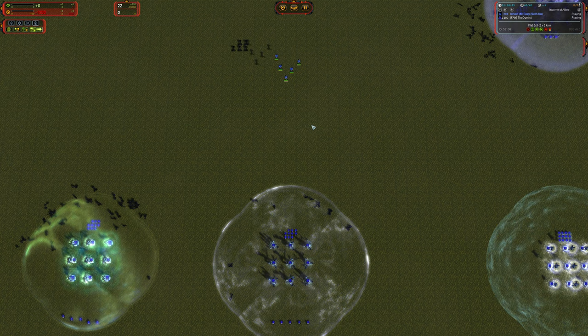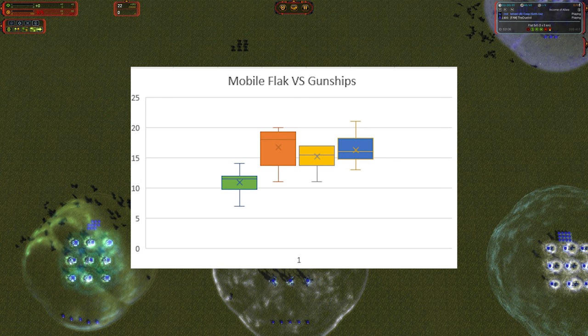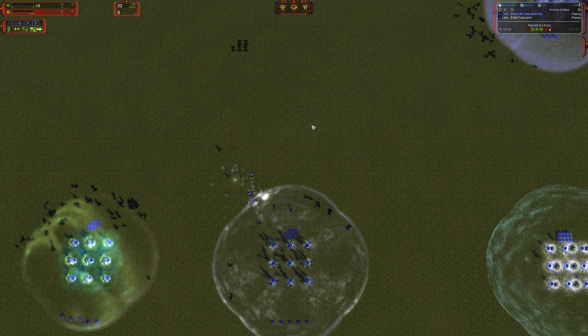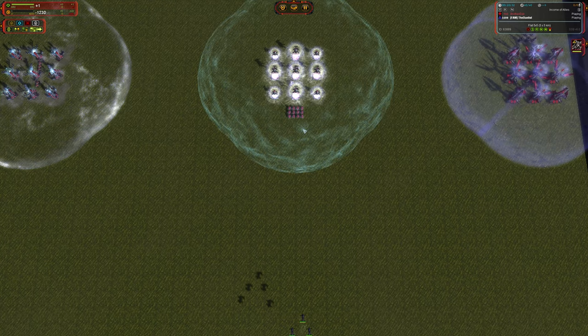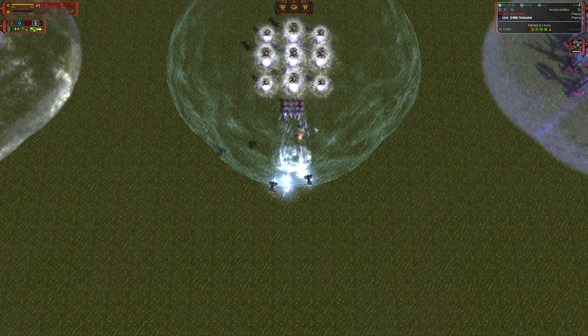If a cluster of flak shells happens to hit a large cluster of ASF in one spot, that can lead to a more extreme result on the better side, and if that never happens you get a more extreme result on the worse side. To test against more health and with an entirely different purpose, we put them up against broadswords. We're measuring seconds to kill the broadsword attack - we put the units under shields to get an accurate look at their DPS and the effect that AOE has on the engagement.